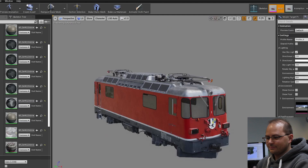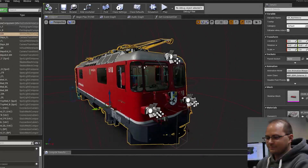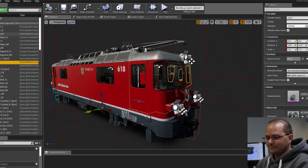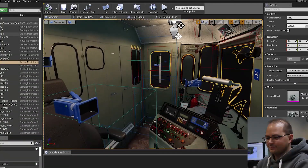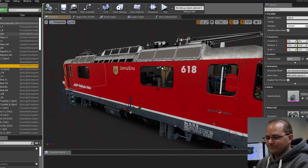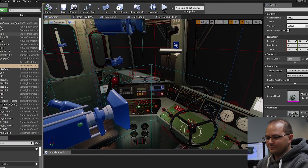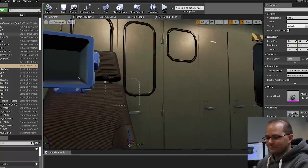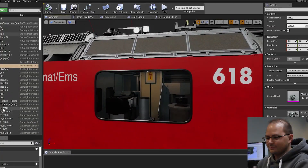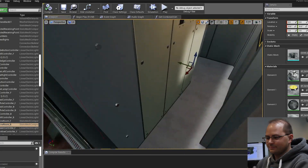Once we've brought in all of these, we need to assemble them. We assemble them in what we call blueprints - this is where the art and the simulation start to come together. We bring in the exterior mesh, then place in the cab. Because we normally only model one version of the cab - since it's usually exactly the same on the other side - we make a copy, flip it around and bring it in. This allows setup artists to only do the work once. In this case, we've also got the engine room - a front engine room and a back engine room - all combined into one giant mesh.